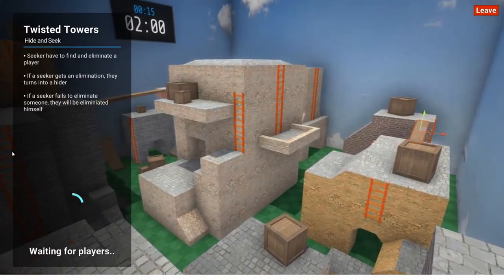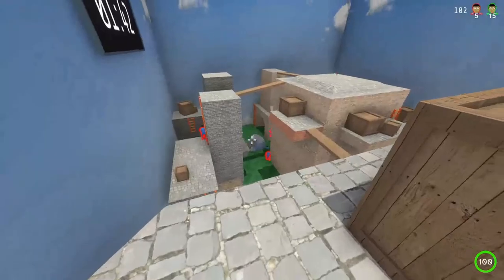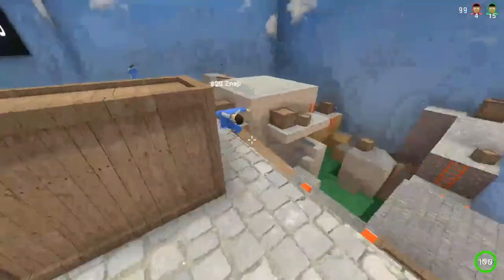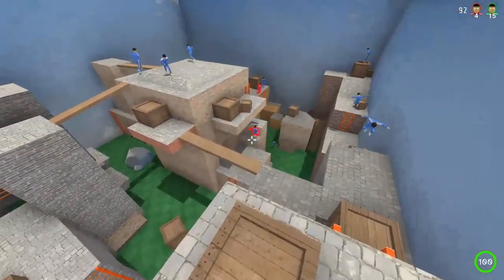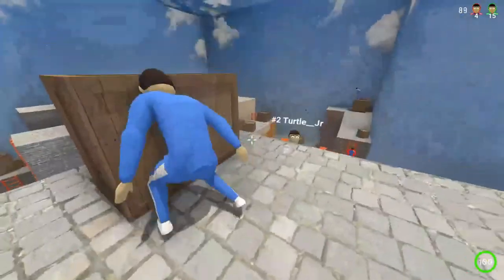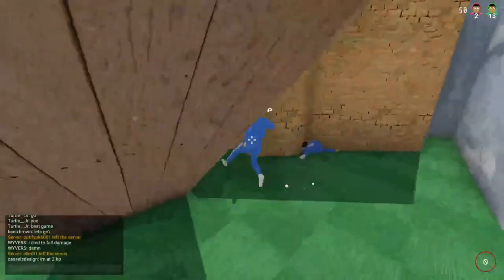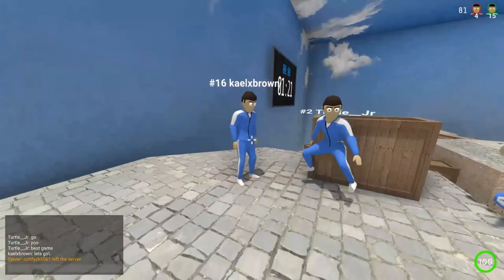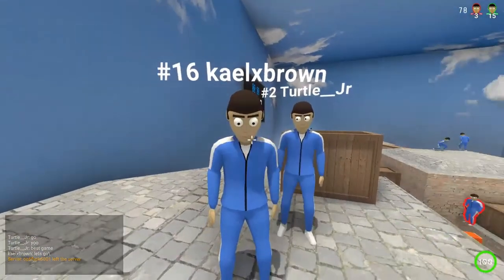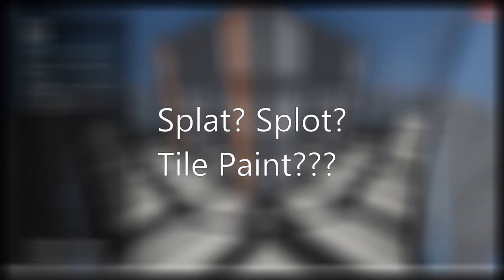Hide and Seek has hiders and seekers with knives. Whenever a seeker kills a hider, the seeker becomes a hider — so don't kill someone next to another seeker or you'll immediately get stabbed. On the other hand, if a nearby seeker gets a kill, you can use that as a sneak attack to cure yourself of the knife. Always keep track of where all the seekers are.